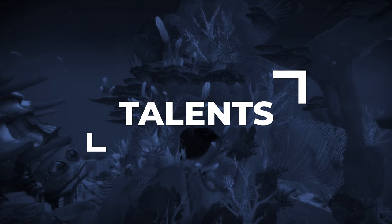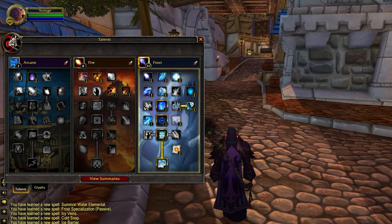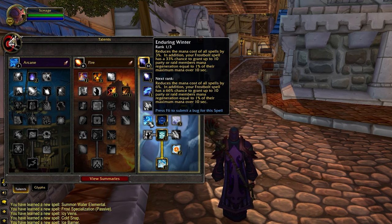Talents work slightly differently in Cataclysm, so let's break down everything you need to know. There is only one build you're going to be playing, and all of our talents are mandatory, so there's not going to be any changes or flexible talent points. You'll notice that Deep Freeze is back as the capstone talent for the Frost Tree, providing a 5-second stun usable on any frozen target. We only have one point in Enduring Winter, as the bonus mana regeneration proc does not change with the number of points — this only increases the chance of the proc.